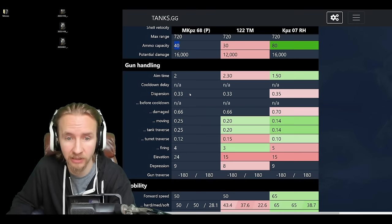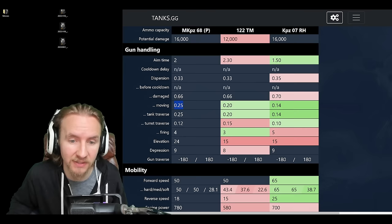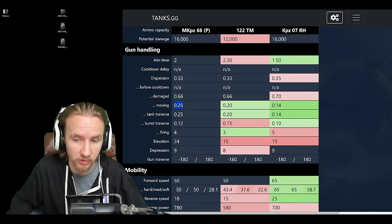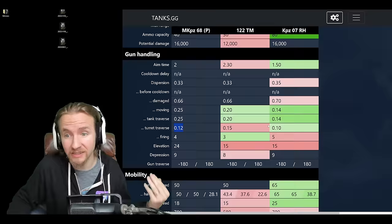The gun handling: two seconds aim time is nice, 0.33 accuracy — the same as the 122 TM — very nice for a sniper. However, it has really bad movement dispersion at 0.25, meaning that without vertical stabilizers it blooms out massively with any repositioning. The turret traverse dispersion at 0.12 is really bad compared to the Kampfpanzer — you could put vert stabs on the Mittler and it would still have worse gun handling than a Kampfpanzer without them.